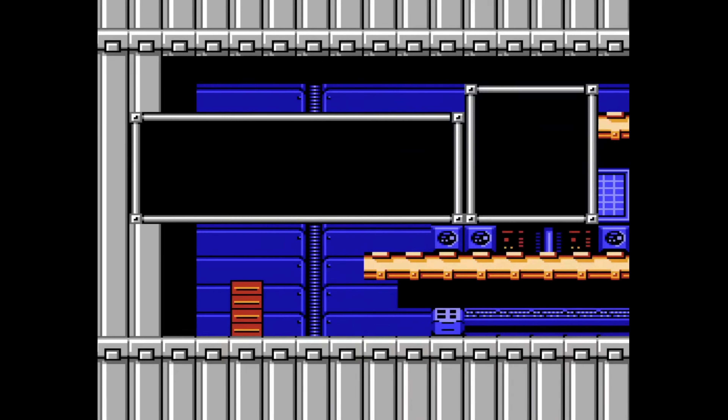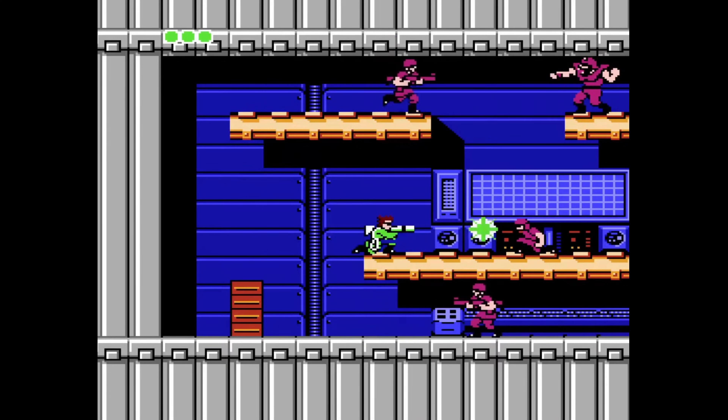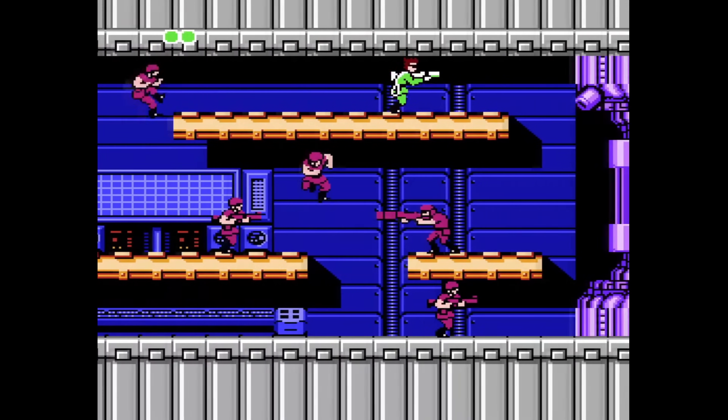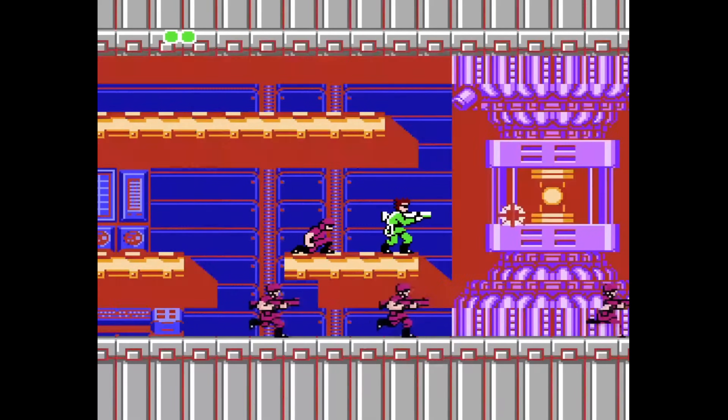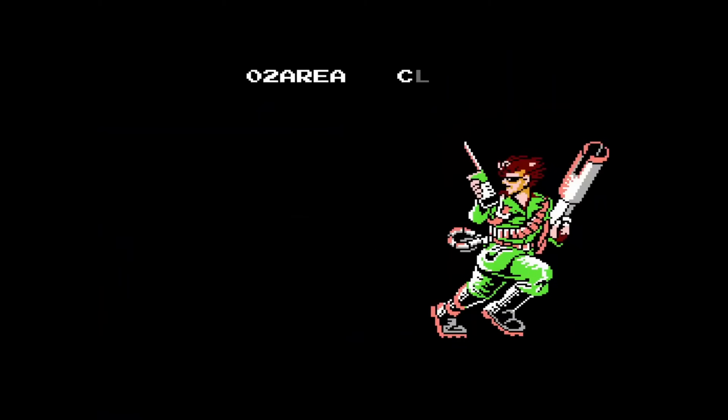It takes down most reactors in about three or four hits here. And I'm not going to bring back in Gary, as this is just kind of a rehash of a boss we've already seen. You don't even need to worry about any soldiers — just three, four, five shots from the rocket launcher. That will always take down a reactor, five at the most.